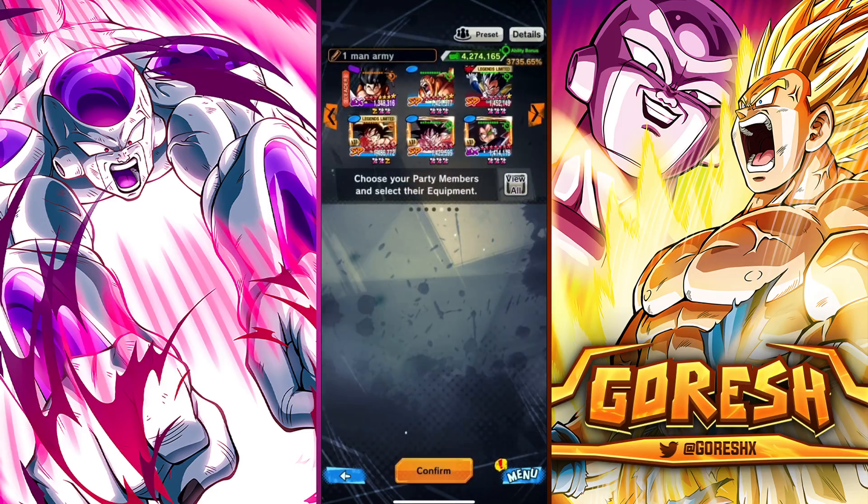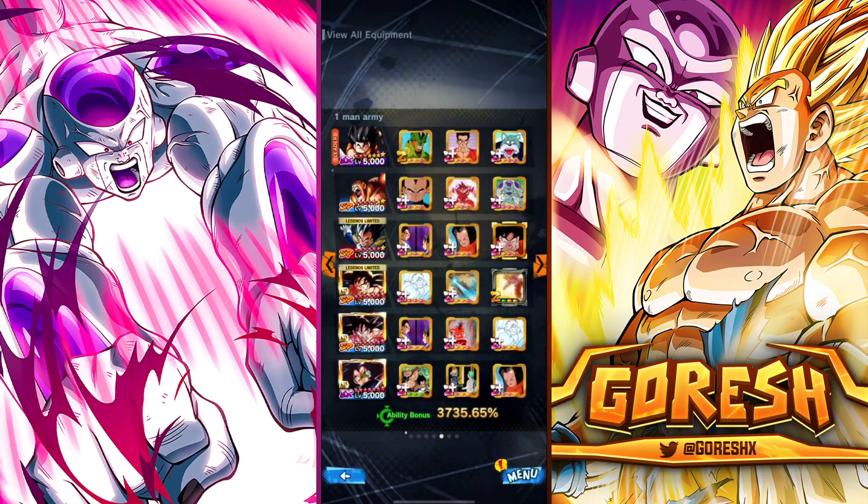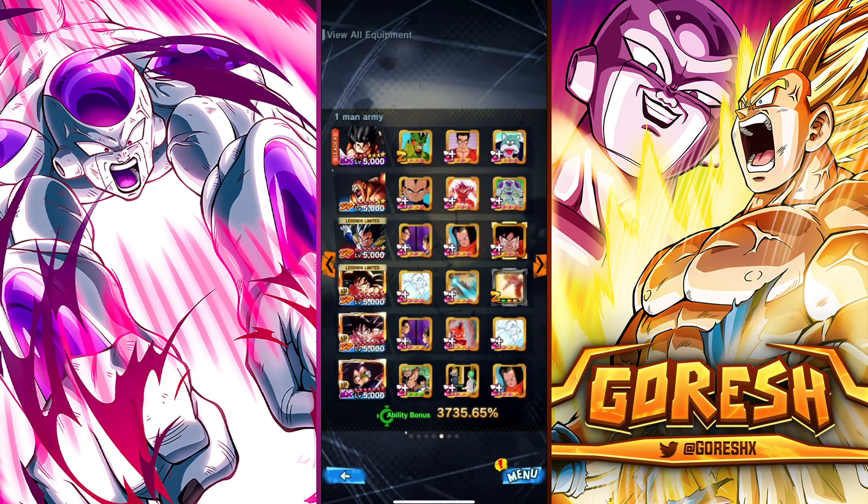In terms of equipment, we're running mostly strike-based stuff. We have a pure strike piece, one with a bunch of base strike, and then one with base strike and health restoration since he's going to be healing whenever he draws cards. Looks pretty good. Let's go ahead and jump in and see how good this Nappa ends up being.